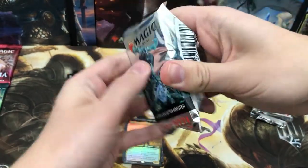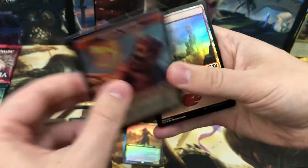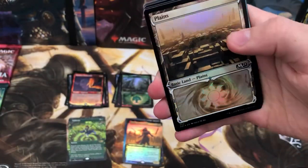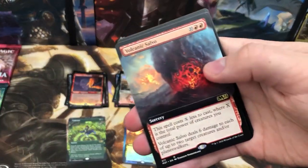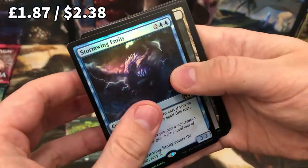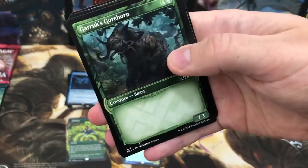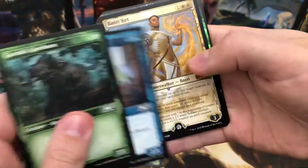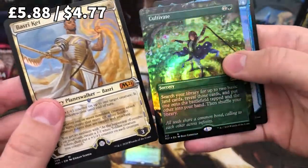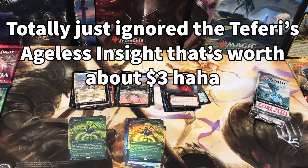Pack number six — oh god, it's only pack number six. Is it all downhill from here, or does it get even better? Can you get two Ugins in one box? Who knows. Foil Goblin Wizard, cool. An alternate art and a Volcanic Salvo for the extended slot — non-foil, but still very nice. Foil rare Stormwing Entity, foil Temple of Silence. Oh, is that another foil borderless Cultivate? These are expensive — very, very nice especially for collectors.